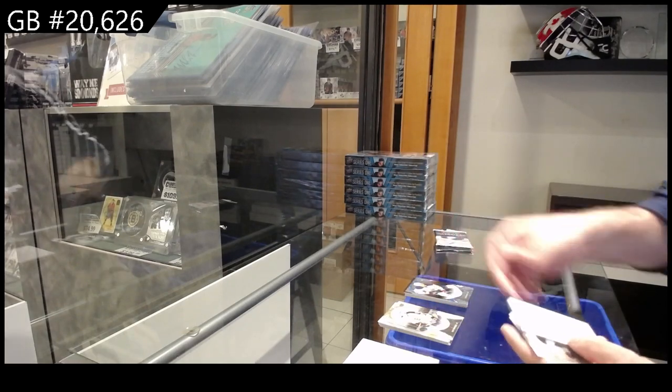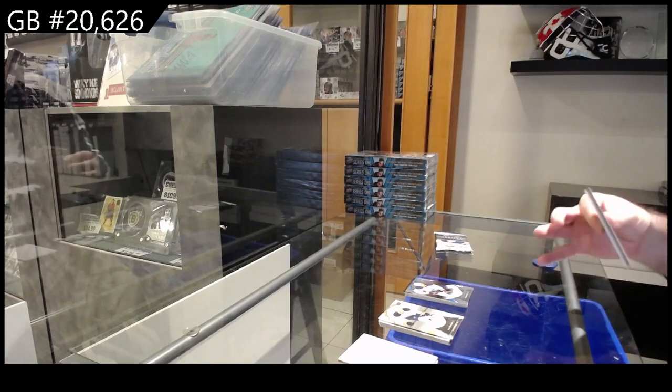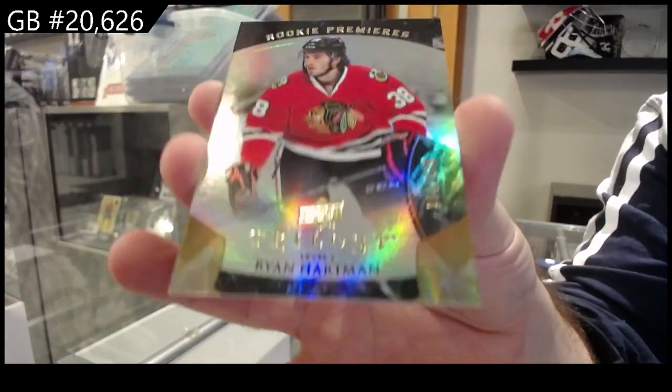Technically the more spots you take, the better chances. Number to 263 for the Oilers — Taylor Hall. If you focus on the baseball break that only has 15 spots, better odds. Number to 999 for the Blackhawks — Ryan Hartman.